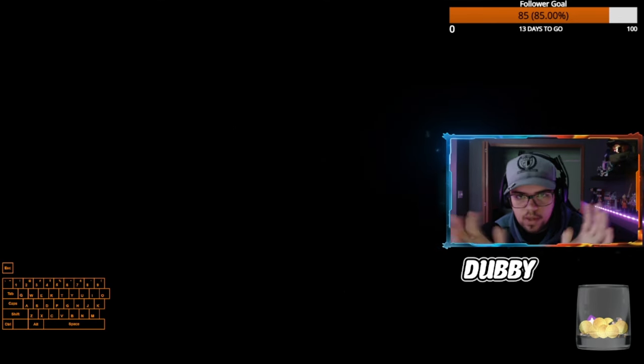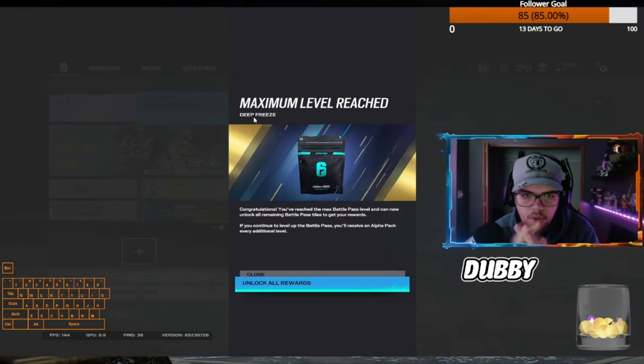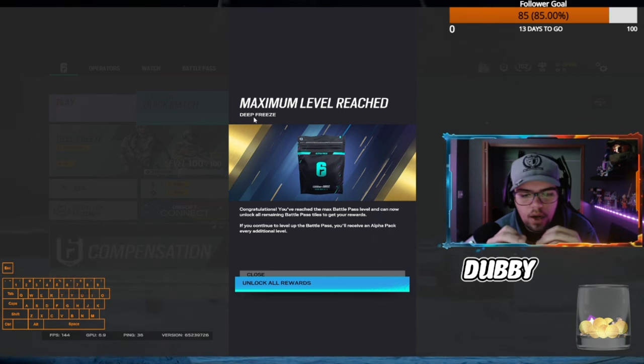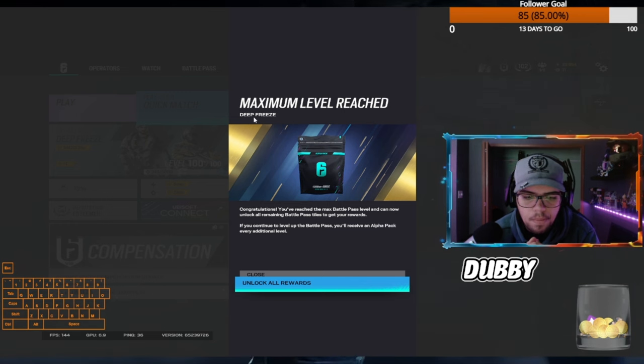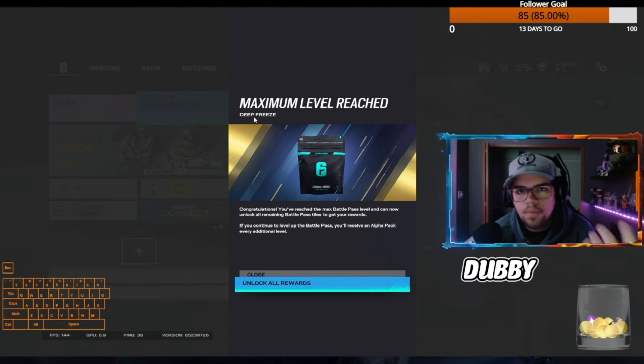Alrighty guys, so first and foremost, welcome back to the channel. This is just going to be a quick short little video. I figured out how to get any black ice that you pretty much want on Rainbow Six Siege. Probably most of you guys know this — I just figured this out the other day — but I kind of wanted to put it out there for the people that don't know.